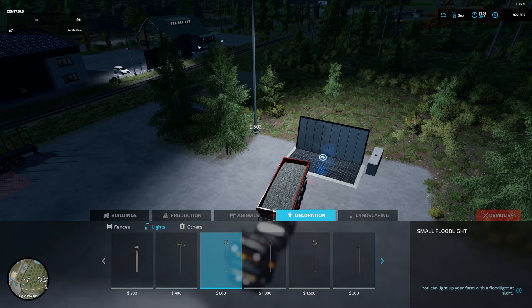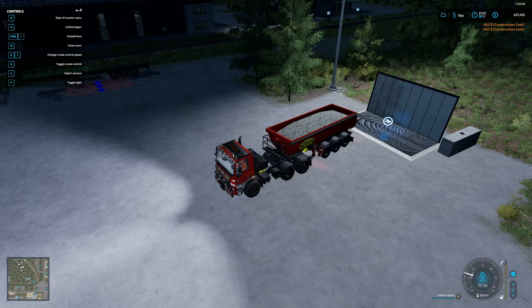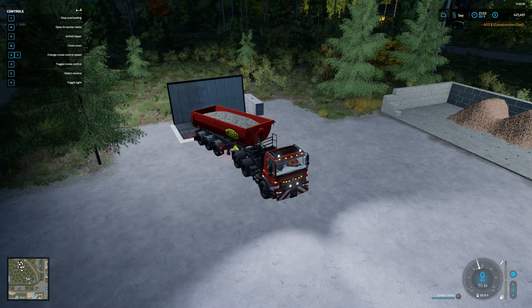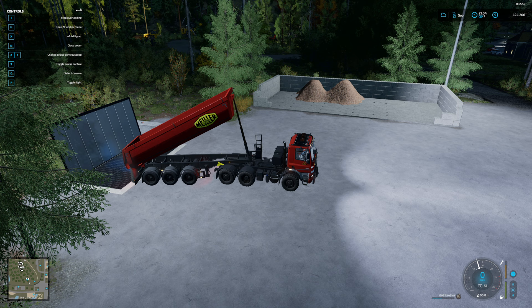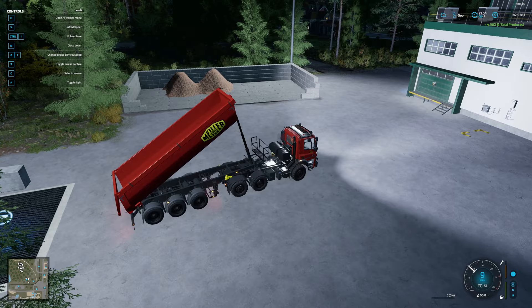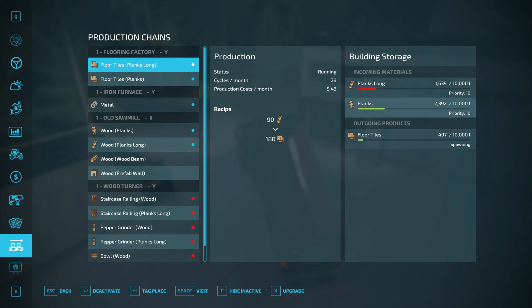I need to put some lights here too — let's do that real quick. Let's go to construction, decorations, lights — we need some pretty powerful ones. Put this one here, rotate it. That looks good, and then one back here — rotate it this way to light all this up. When we dump this it just says stones. We could also use these stones for lime production but we don't really have a farm right now. We get like $3,800 for a full load of rocks — it's not much, but might as well sell them. So $4,900 — we'll go ahead and sleep the night.